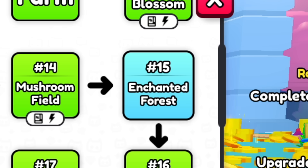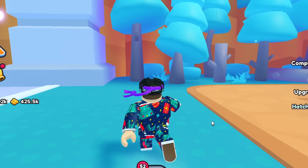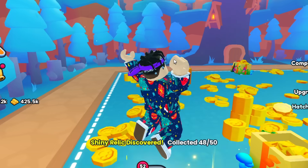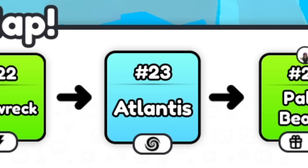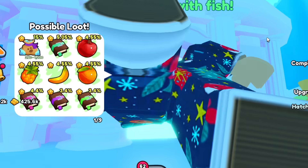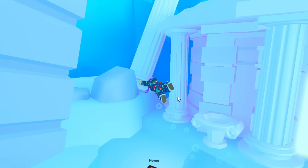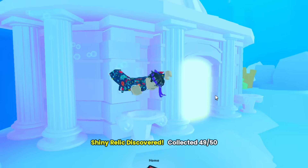If you head over to 15, back to the Enchanted Forest — because once again there was one that I missed. If you turn left, there is actually one right behind this bush. I completely missed that one — found the one in the log but missed that one. Make sure you get that. I found another one: at teleport location 23, Atlantis, you need to go inside of this doorway, and there is one to the right behind this pillar. There we go — that'll be number 49. So now we just need one more.